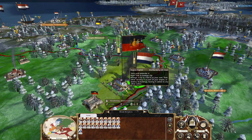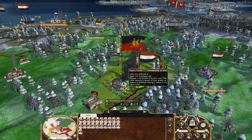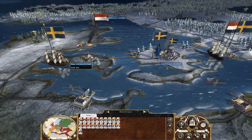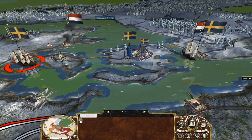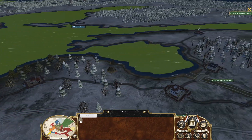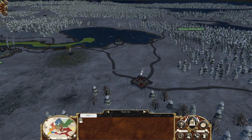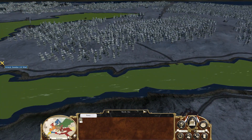One thing I did notice during the mid-turn is that the Swedes have a naval ship that came out, so they must have developed another port available farther up. Let's see — all these ports are Russia and we're at peace. Where would that other port be, unless that ship was just hiding out up here? There's a fishery — can you recruit a ship at a fishery? In the back of my mind I'm saying no, but perhaps.